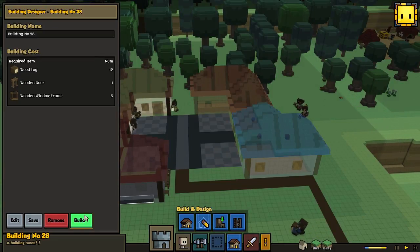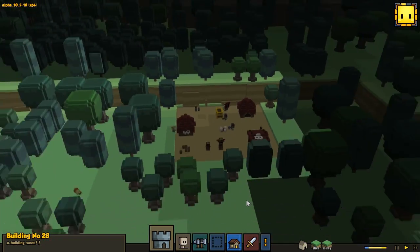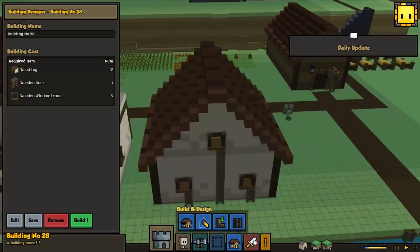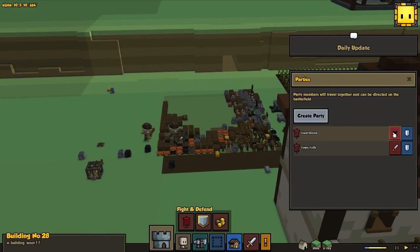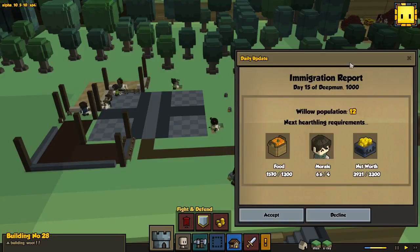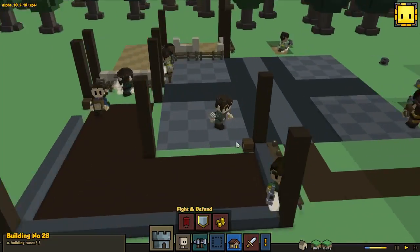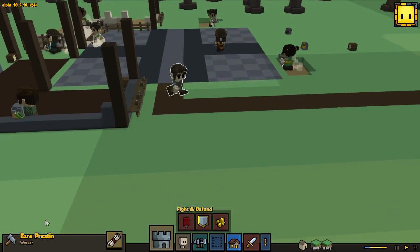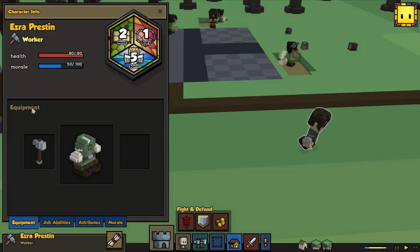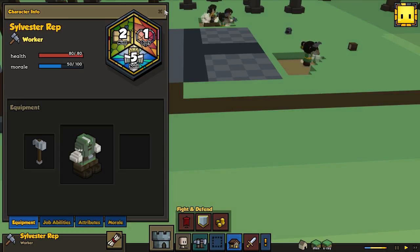What is happening — we got some armed goblins down there, so I'm gonna send our soldiers down. They're coming from both directions — that's pretty bad. Daily update — oh we beat it, awesome! Who's gonna join us today? Ezra Preston — that's a guy. So let's name this dude — this is gonna be Sylvester Rep, by request from Sylvester Rep. Let's add you to the game. Welcome to our town Willow!